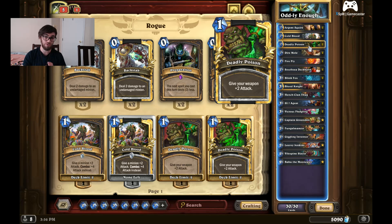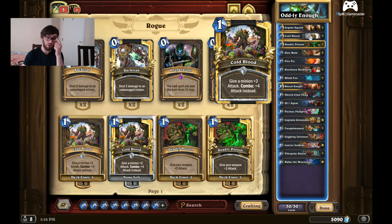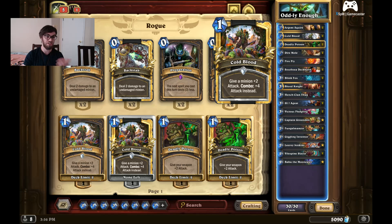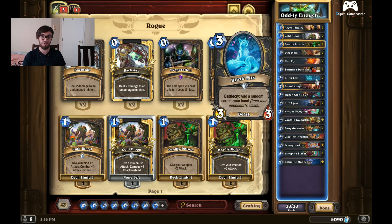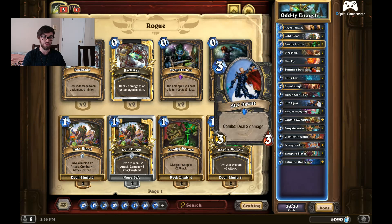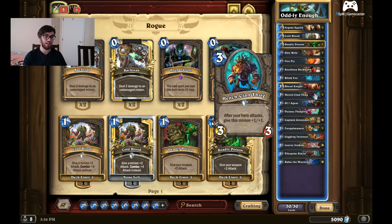You're not really looking for Cold Bloods or Poisons that early. But if you do get a Cold Blood, it's a really fun combo with Argent Squire super early — just a 5/1 that your opponent can't easily deal with. Against Druids, you're more so looking for Blink Fox, something to counter their cards. Against something like Priest, you might be looking for Vicious Fledgling and Hench-Clan Thug, because that lets you get massive 3-drop threats on board.